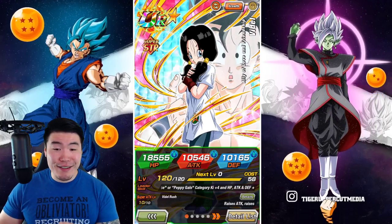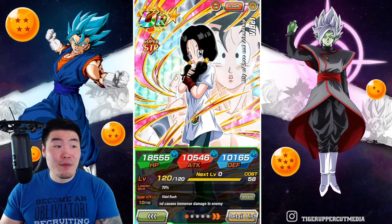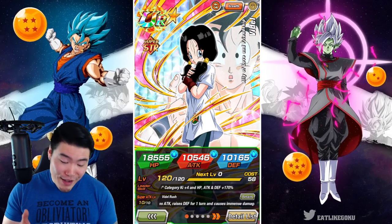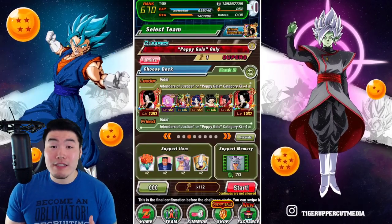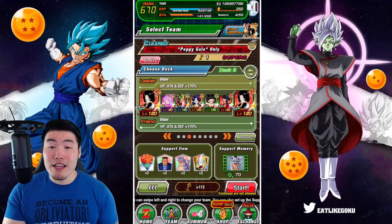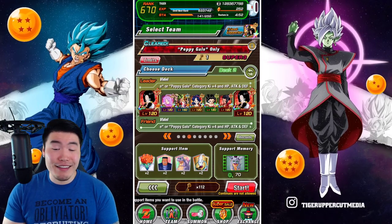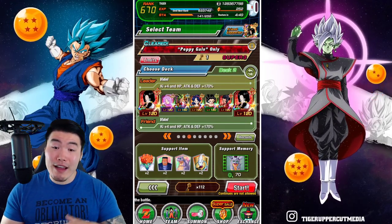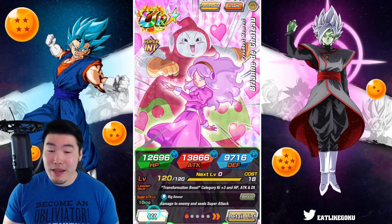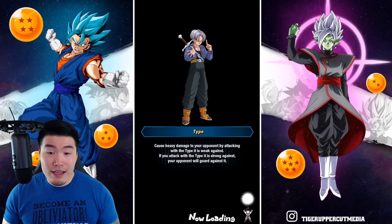Alright, so after spending way too many stones on the STR Videl banner and finally pulling her on my last multi with a Whis animation, I feel like it's kind of mandatory now that we showcase the new and improved Pepegals team on Extreme Super Battle Road just to see how much better this team is now with the improved leader skills, and also how much easier this stage is going to be.